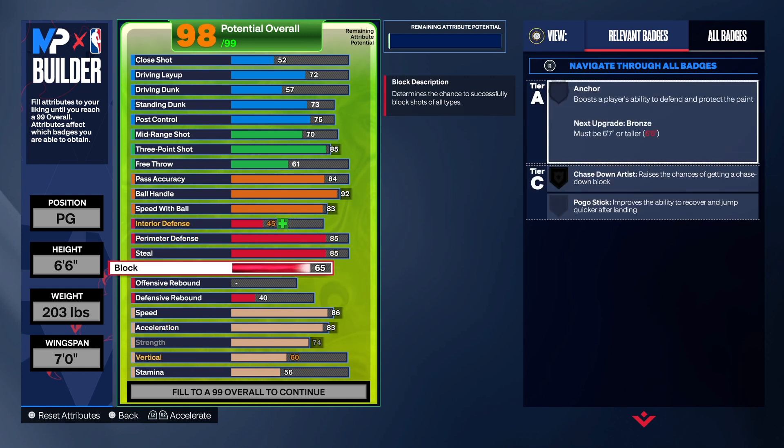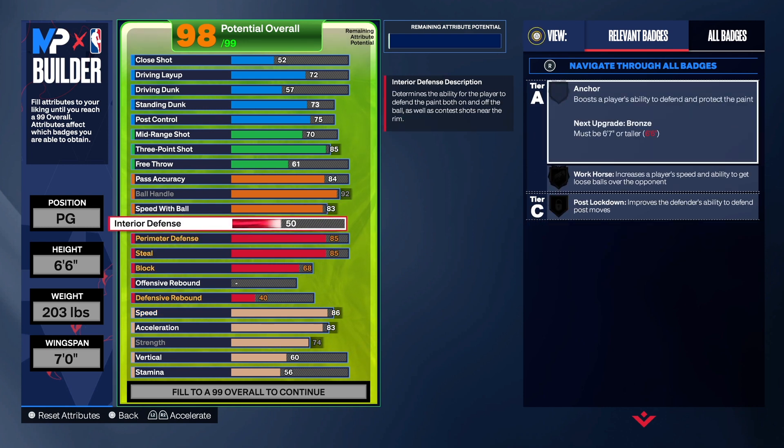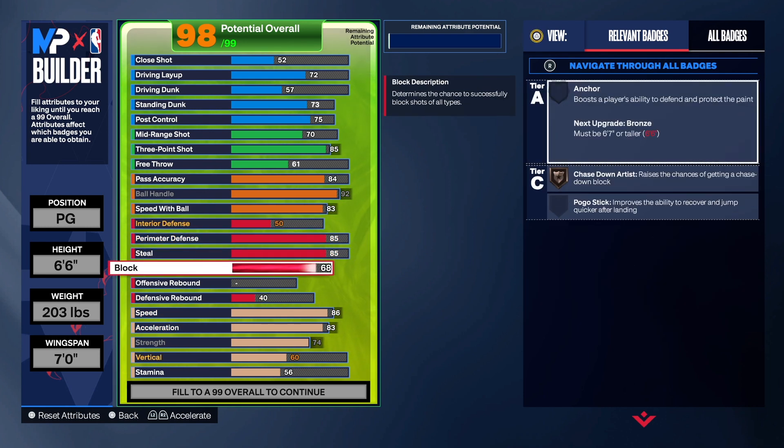For the block, we take that up to a 68. I do get some blocks with a 68 but it's not super great — if you want to take those points off I totally understand. You won't block a lot of shots but you can block some and contest, so you do get chase down on bronze with it.